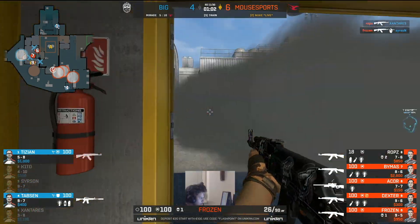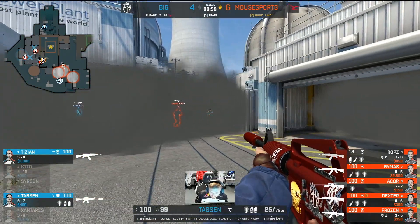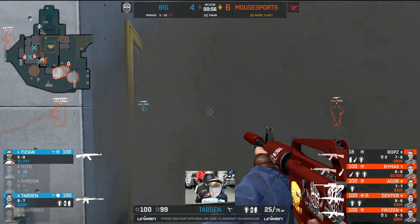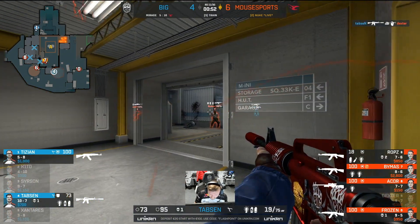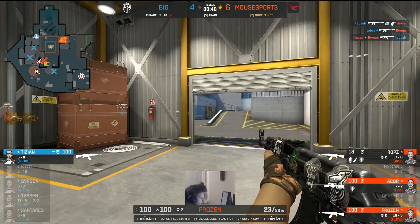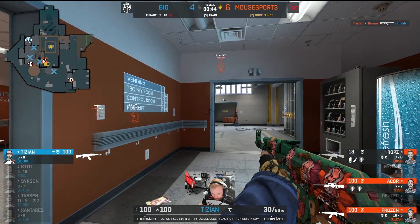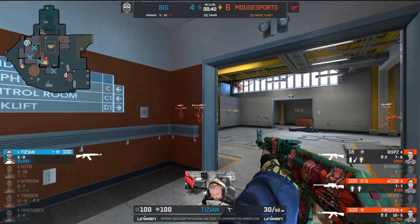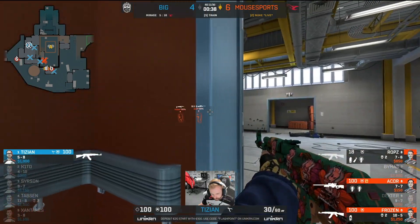That enables Frozen coming in from mini at this point. BIG felt like they did everything right in that one — they just couldn't get Rops off of that blacktop. He is the king of the playground. Tabson though will try to answer back — two kills for him. The round turns on its head a little bit. But Frozen actually dug his way into the BIG garage at this point and Tabson is wondering why and how he got there. So Tizian has so much ground to recover.